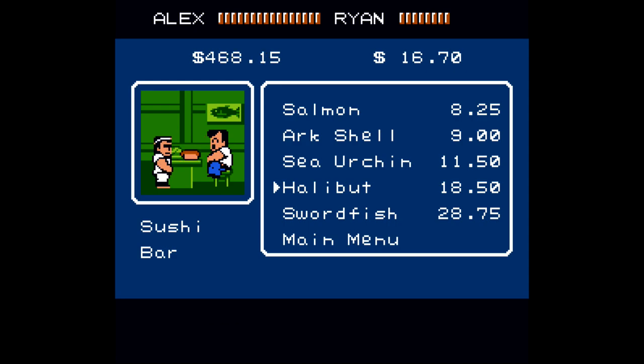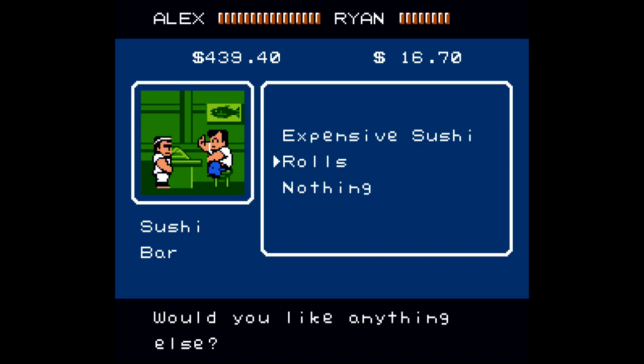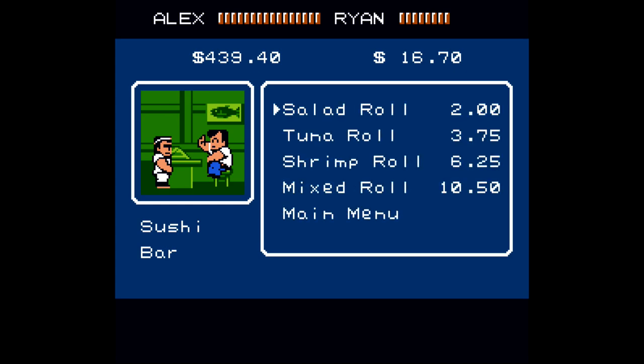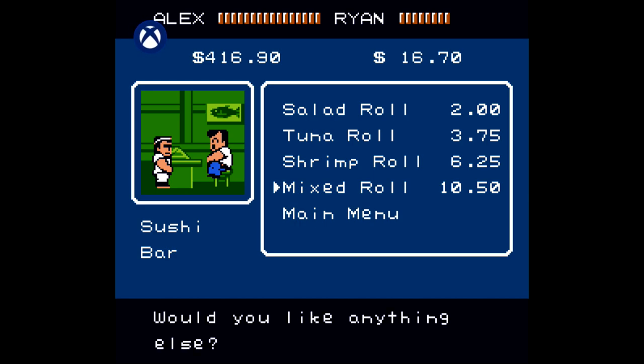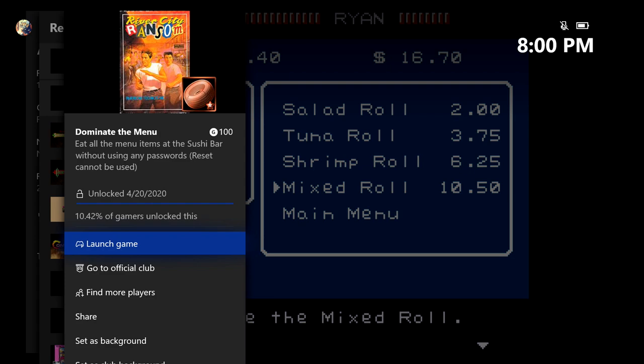And then finally we have all of the rolls to get through. Hit up that menu and knock it out to round out the achievement. We have salad roll, tuna roll, shrimp roll, and mixed roll. That should all amount to about $115. Once you buy the last thing, you should be good for your achievement. There it is — it's going to be for 100 gamerscore. And that's all there is to it.